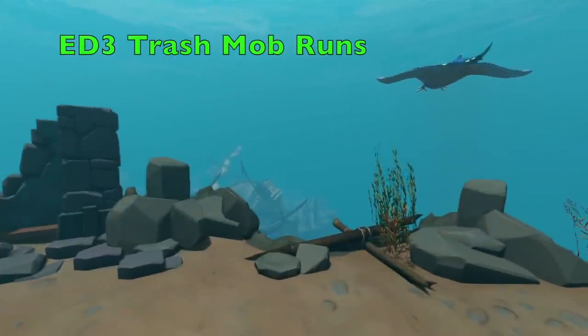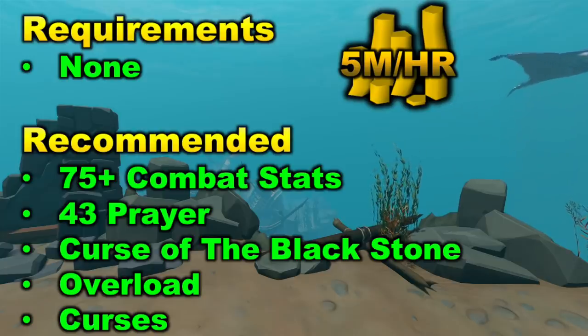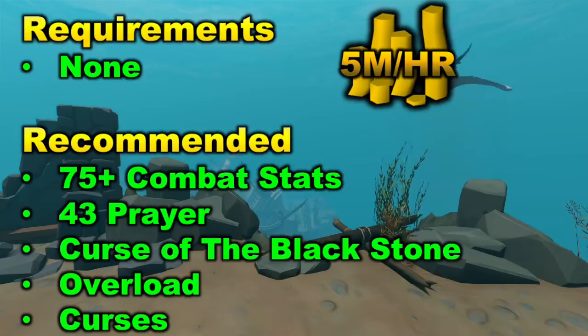Moving on to our next method, we have ED3 Trash Mob Runs. This is a method I have mentioned in a previous guide, but we're going to go over it again. There are no requirements. You can make around 5 mil per hour. Recommended: 75 plus combat stats — 75 magic would be good, or 75 plus melee stats. Also, 43 prayer is going to be highly recommended for the protection prayers. You are going to want to protect melee for the most part throughout ED3.